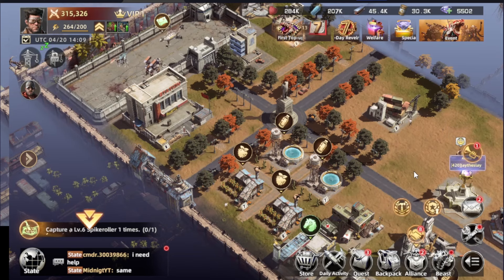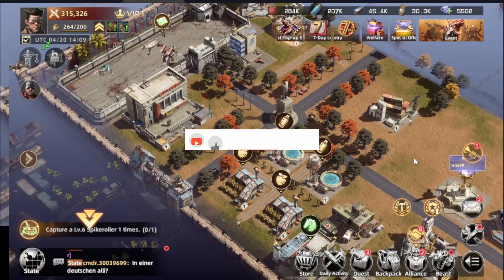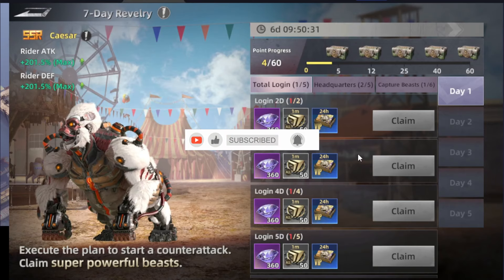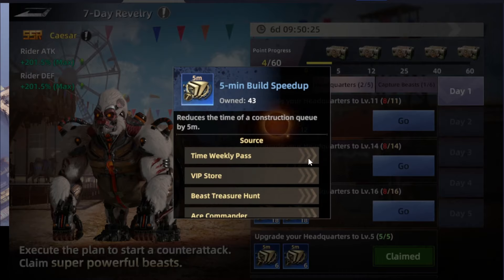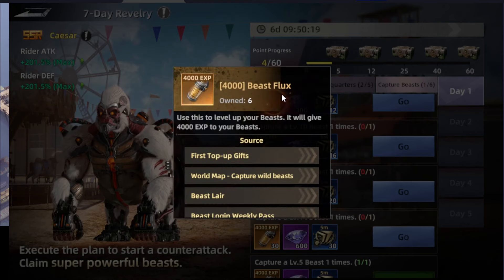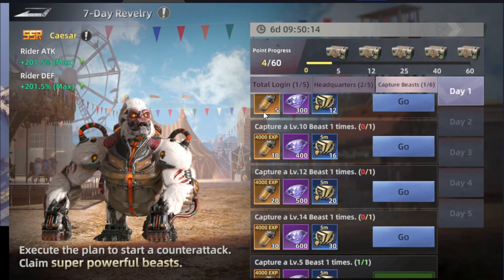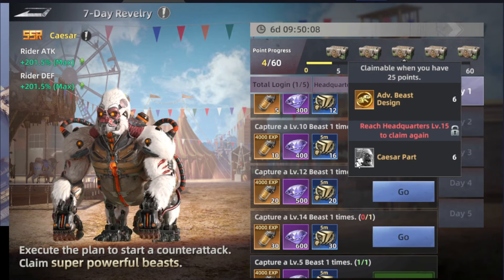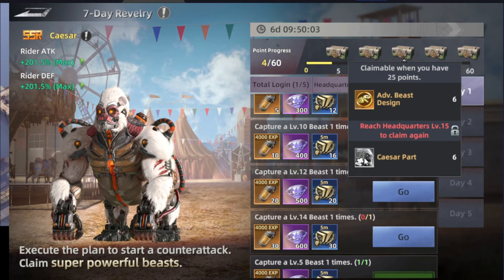For the type of events, there are two types. There are free-to-play friendly events — like in the first day, you have the seven-day event where you'll be progressing in the game as well as getting some extra rewards: speed-up tickets as well as some diamonds. XP for the beast is called the beast flux, and this helps level up your beasts. Once you complete it all, you collect fragments for the SSR beast chest.